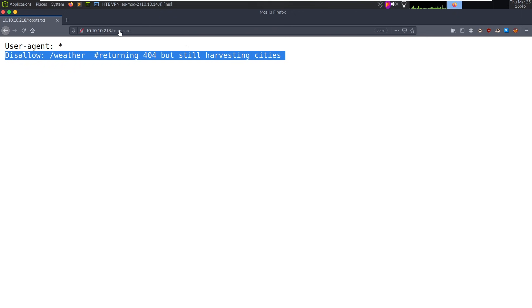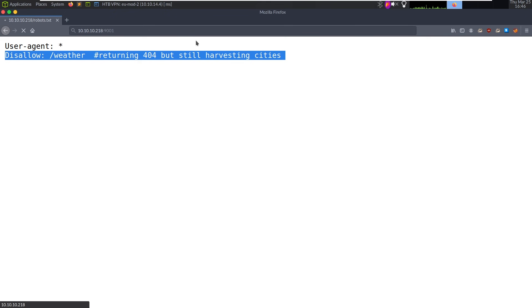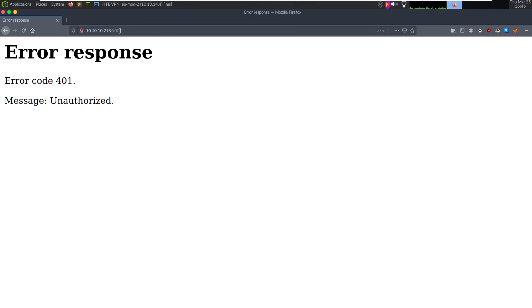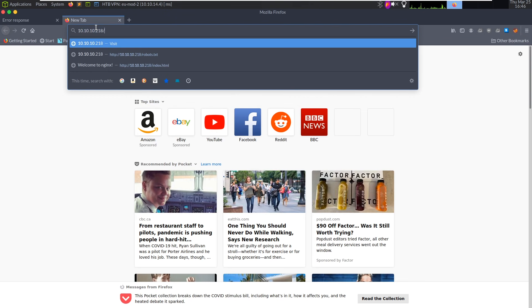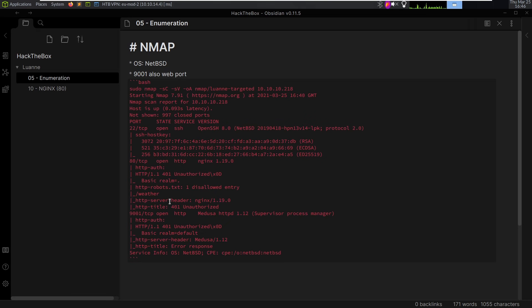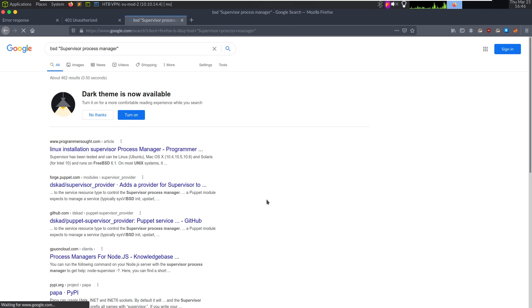Let's go check out port 9001. If we go here, we also get a prompt. Let's try admin/admin, admin/password -- escape out -- we get unauthorized. So this is different from port 80; these are two different applications. If we look at this, it is the Supervisor process manager. Let me Google 'BSD supervisor process manager default password' to find the default credentials.